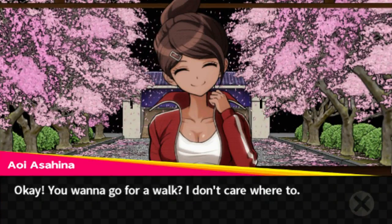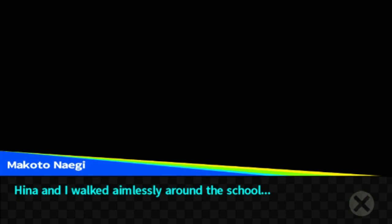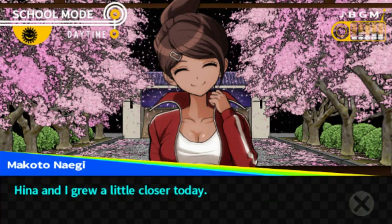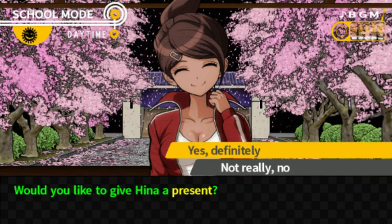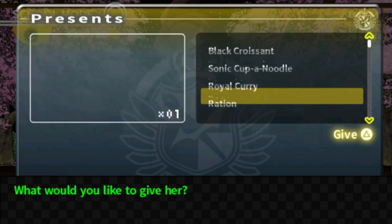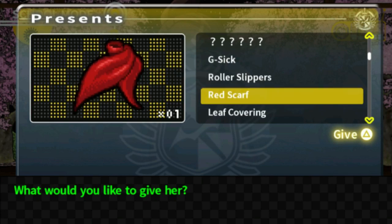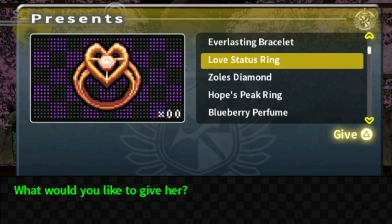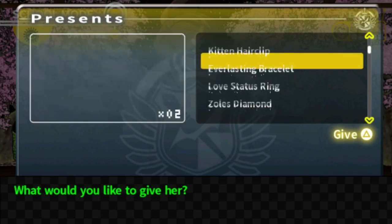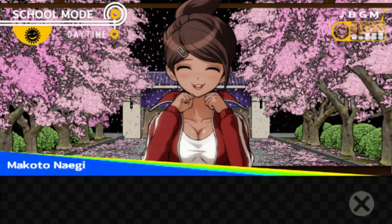Hina and I walked aimlessly around the school and grew a little closer today. Let's give her something — let's give her the everlasting bracelet. 'It's like you read my mind.' Does that mean she liked it? 'Can I talk to you for a sec? I wanted to ask you something. Can you just come to my room when you get the chance?' Okay.